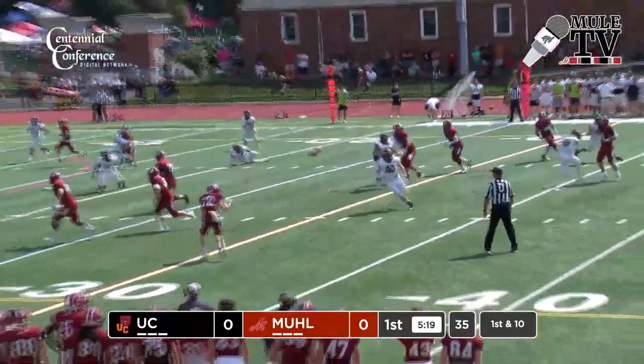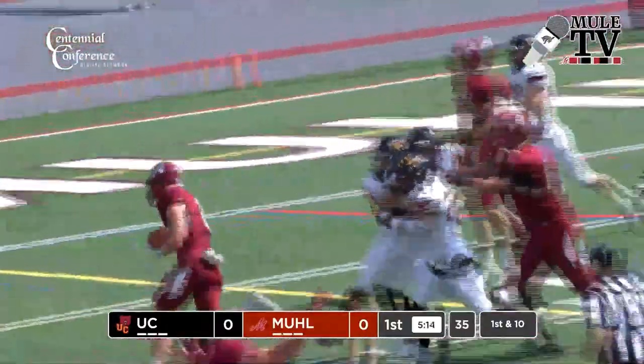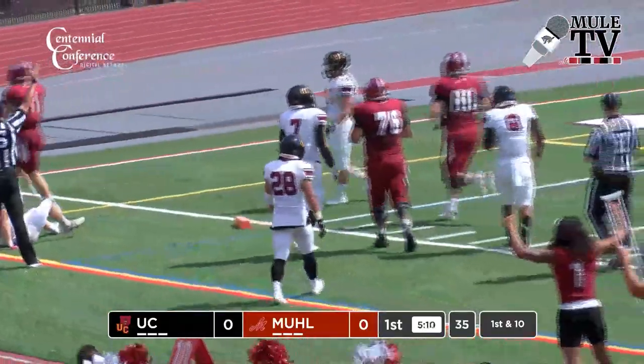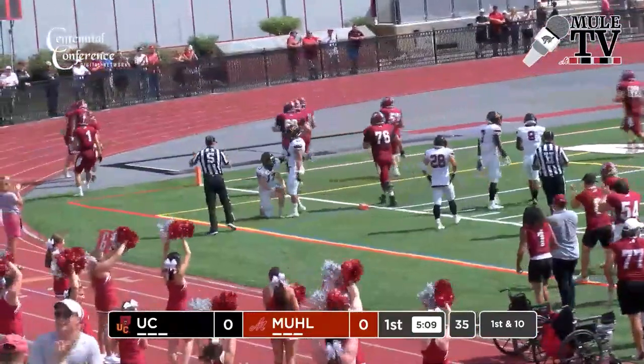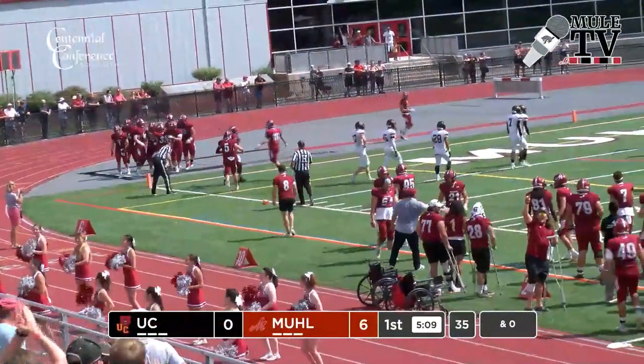Natkowski rolls — he's going to throw it back to Brader. He's got some blocks downfield. Brader inside the 15, Brader's going to hit Paydard. That's going to be a Muhlenberg touchdown, just inside the pylon. Takes the pass from Natkowski and does the rest.